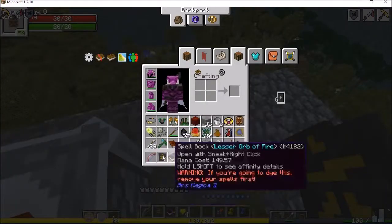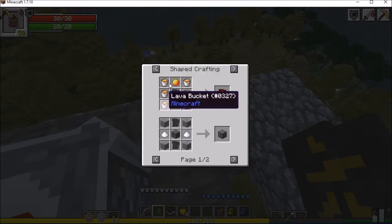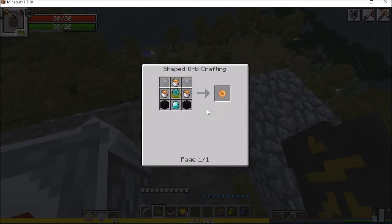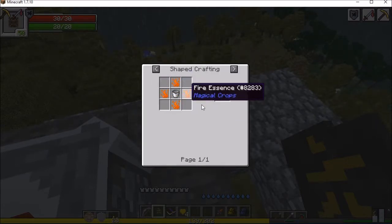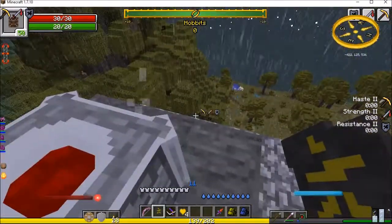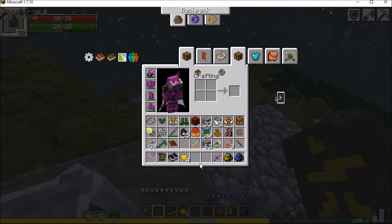I need six buckets of lava, magma cream, and a lava crystal for the Lava Sigil. This comes down to me needing to obtain more Blaze Rods. Getting lava for me is easy because I know a way — I can obtain unlimited lava by the power of Magical Crops. You just put a little bit of fire essence around a bucket and get lava! So I'll be able to do that real easy. I'll just need to do some stuff in the overworld in between. From what I can see, that's where this is going — I don't have anything else I can do right now.